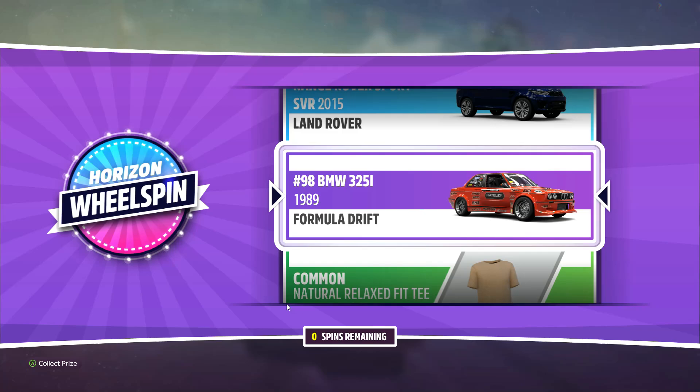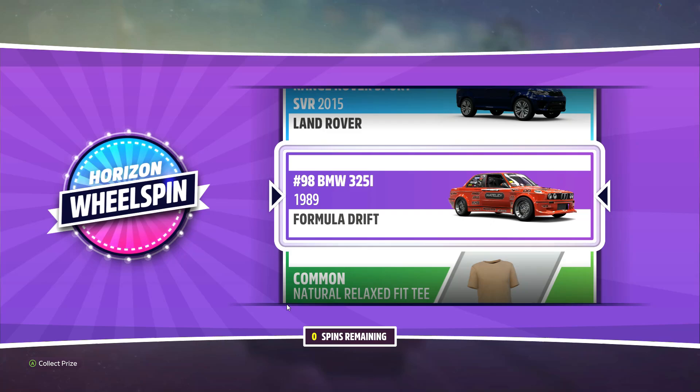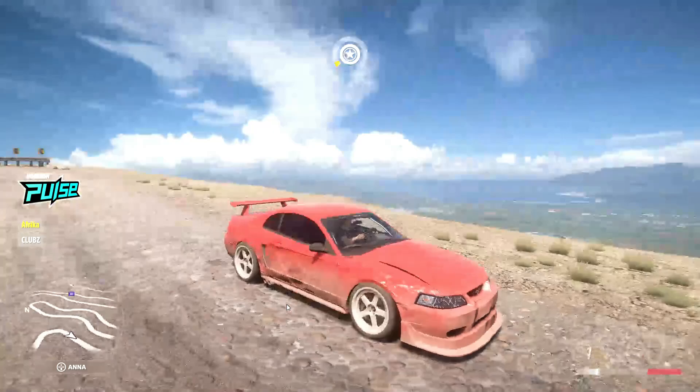We just unlocked a formula drift car by doing our perks on this Mustang, so we're gonna have to definitely check out that car. Maybe attack that mountain - you know, the really fun one that has all the curves. Definitely gonna have to bring this one to it.